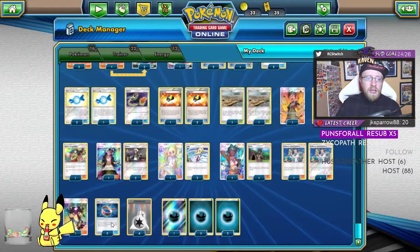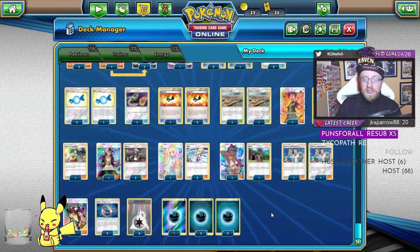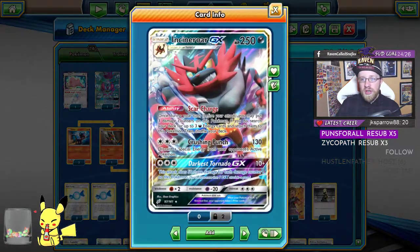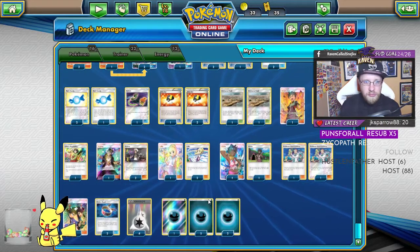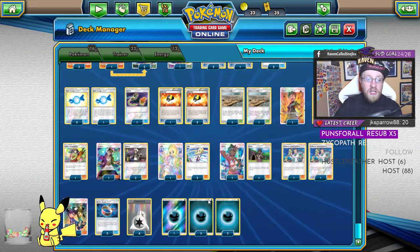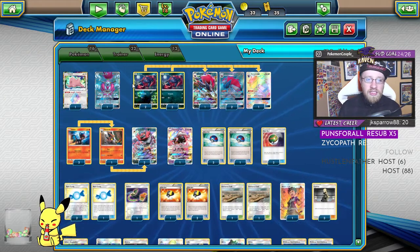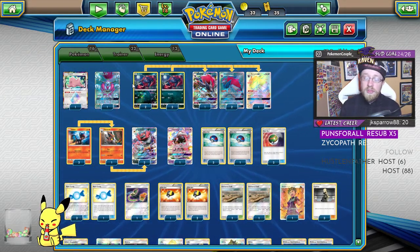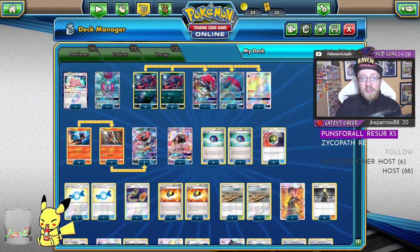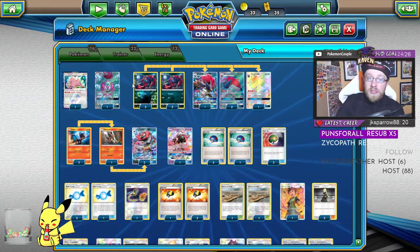We're running four DCEs and eight dark-type energies — because we're not always going to hit Brock's Grit and I don't want to cut my second Incineroar. Twelve total is a lot, I know — it's a matter of preference. I prefer 10 to 12 energies in my decks. If you prefer less, cut some dark energy and use that room for another Choice Band, Mallow, or a switch. After Unbroken Bonds comes out in May, this might be the core version of something that will be a lot stronger.